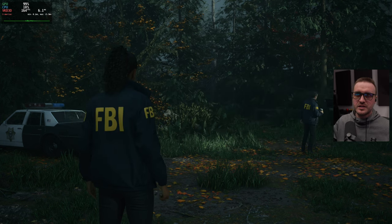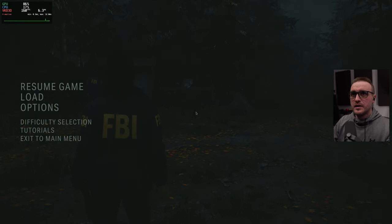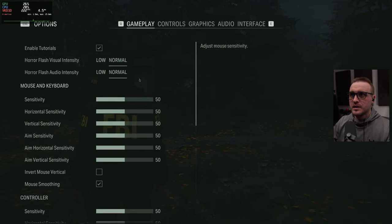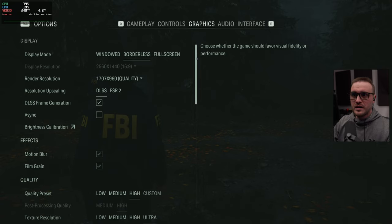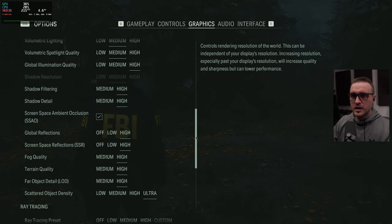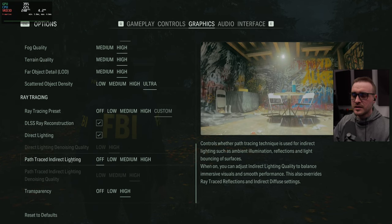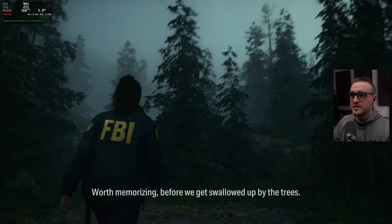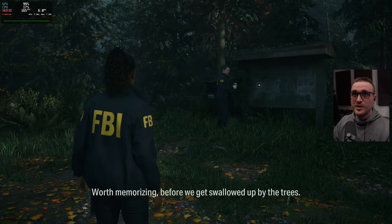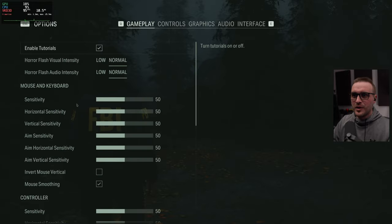Once that's done, launch the game. We're now in-game — I didn't want to spoil anything so I started at the beginning. Right now I'm running at 170 fps. My graphics are set to everything on, DLSS on Quality, ray tracing on custom. I did disable path traced and direct lighting because I noticed they were causing bugs with this mod.